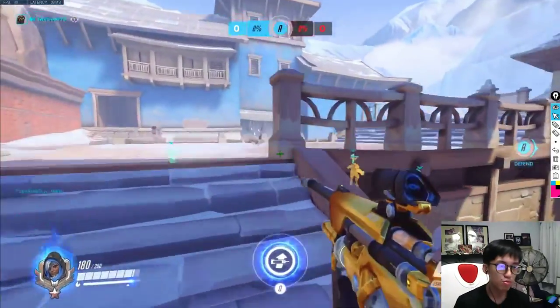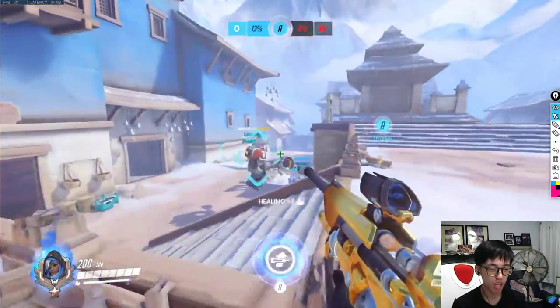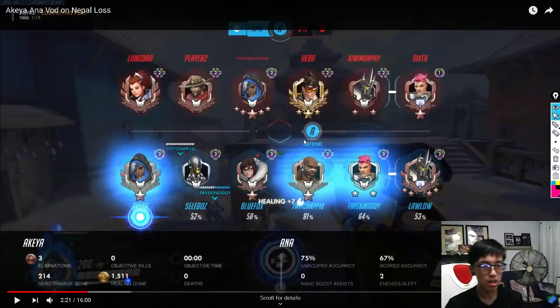Goal, healing, bronze, eliminations — those stats mean nothing, just remarking for fun. You have nano boost now. What comp is the enemy running? Brigitte, McCree, Ana, Tracer, Reaper, Zarya. Your nano target could be Reinhardt — there's no really great nano target here. Zarya is having trouble getting energy against McCree and Tracer. I'd probably give it to the Reinhardt.